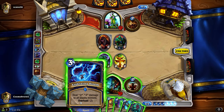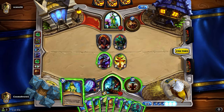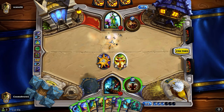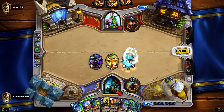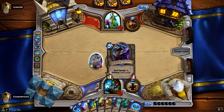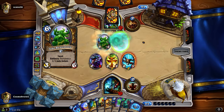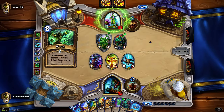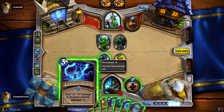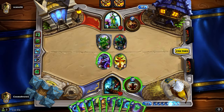I think I'll drop another Mana Tide Totem. It does leave it vulnerable to Wrath though, to be fair. The opponent Wrathed instead - interesting. We could do three to four damage on all enemies and then Maelstrom, which would be quite good. I want to try and keep the board because he's only got two cards in hand.